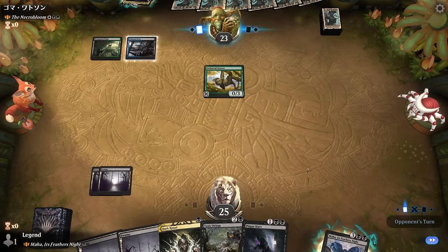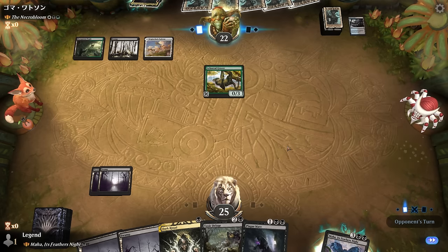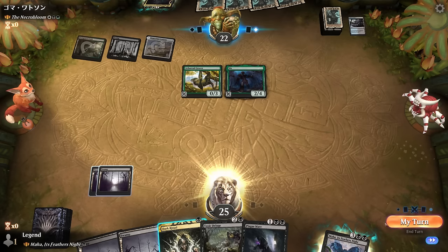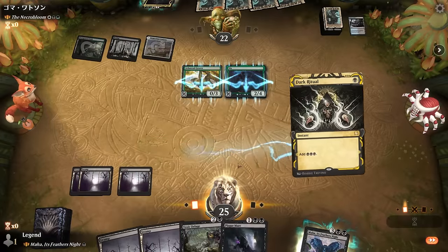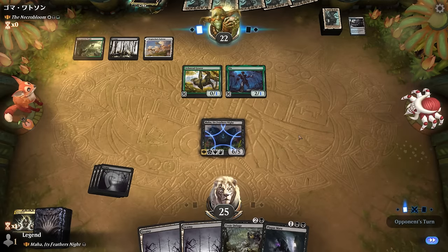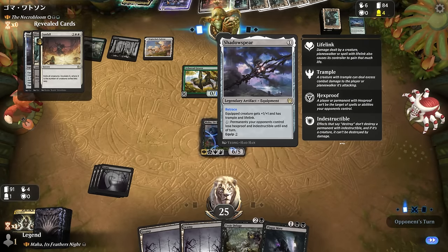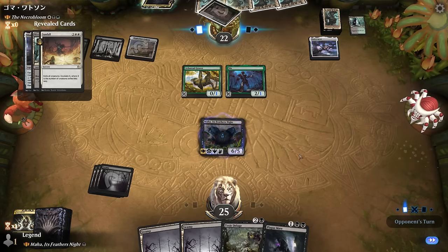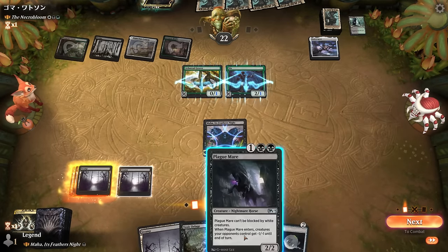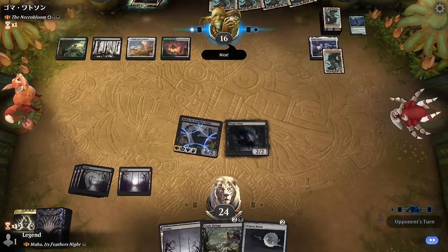We want to wait and let the opponent generate more tokens first rather than playing Maha immediately. The opponent plays a six mana spell that can get stuff back from the graveyard, so presenting a blocker might be worth it. Plague Mare can turn into a one-sided board wipe. The opponent mulches to find two lands and a Shadowspear — that could be a way for them to survive a minus one minus one effect. Winter Moon with three non-basics in play is also quite effective, but we deploy Plague Mare first.